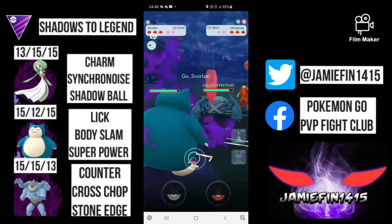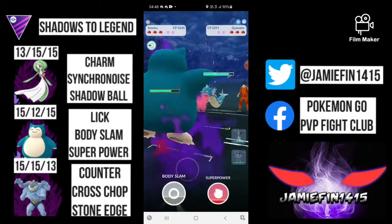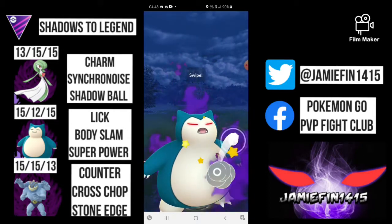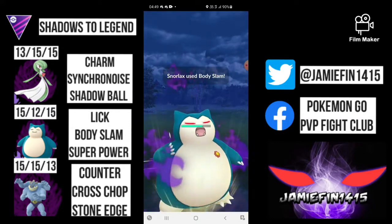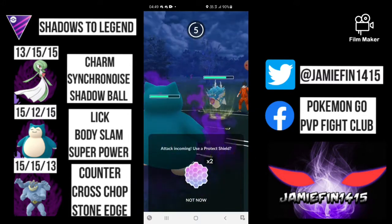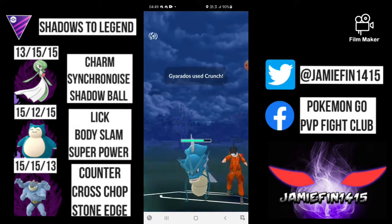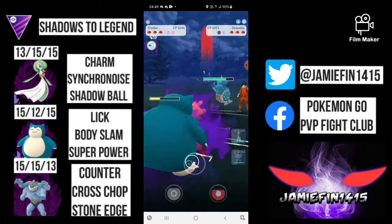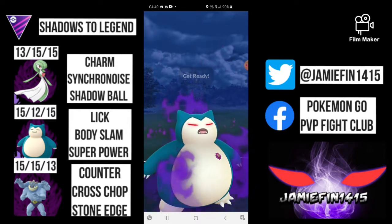Moving on into game two, we pick up a dreadful lead against a Metagross — something we absolutely do not want to see with Gardevoir as Bullet Punch is just going to shred us. We switch into Snorlax and they switch late into a Gardevoir. We already have shield advantage. At this stage I know that Shadow Machamp, unlike the regular Machamp, does beat Metagross even in even shielding — the regular loses the one shield, Shadow Machamp wins the one shield. So if I can get a shield advantage here, we'll be in a great spot.